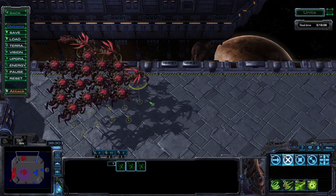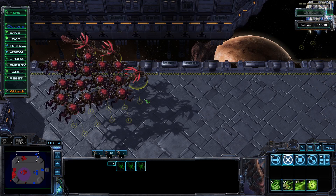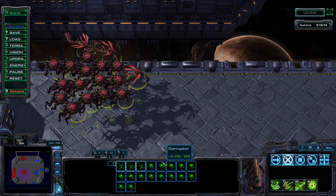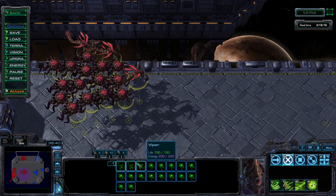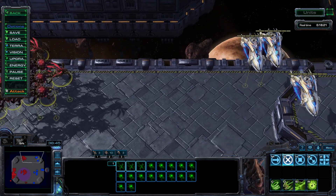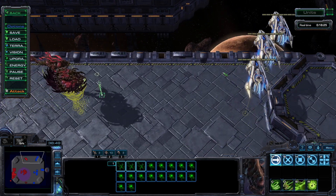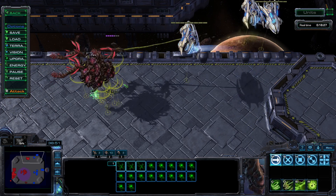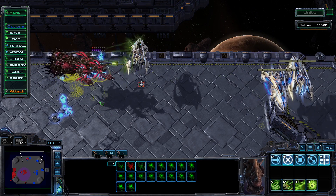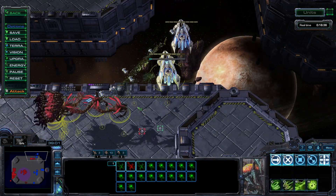Zerg friends — carriers make up the bulk of the dreaded Sky Toss, but they are not the only component to that hellish creation. Speaking strictly about the carriers, the options available are fairly established. To hunt down the carriers proper, Corruptor/Viper is the way to go. The flexibility of the Viper gives you great tools — you can pick off individual enemies before a fight using Abduct, or punish a commitment using Parasitic Bomb.